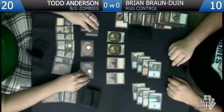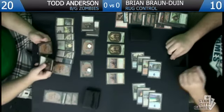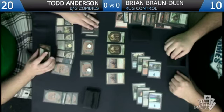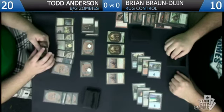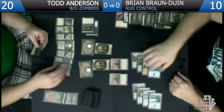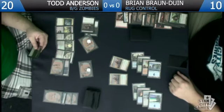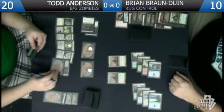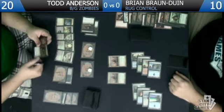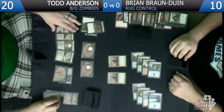We'll just attack with everybody — this is what zombies is going to be doing in Standard, just turning guys sideways every single turn. One of the cool things is that if he blocks the Gravecrawlers we get to basically play a spell for free, which keeps Huntmasters from flipping. I'll block the two trolls. We will regen both — you take four down to six... actually six, so you take six total. I'm at three. I'll cast the Gravecrawler — that is brutal.